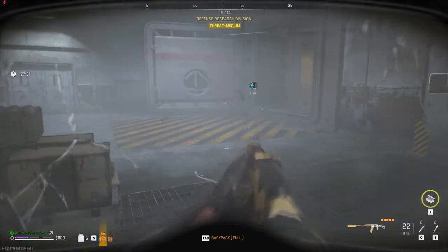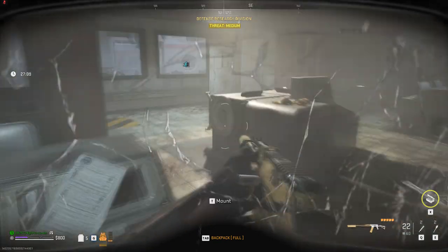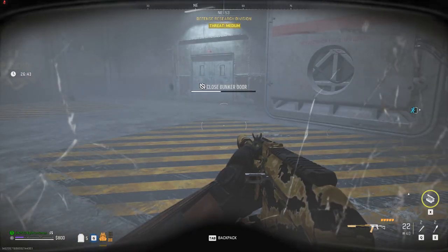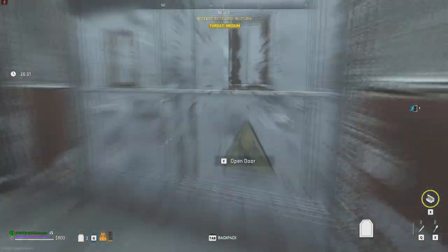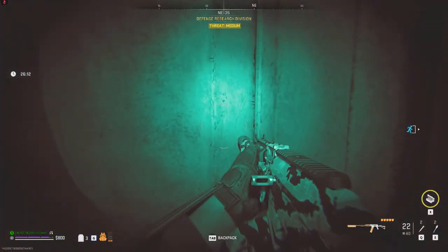Make sure you have the Vondel gas sample as well as the Kosher Complex gas sample inside your inventory. Proceed to the next area where you will require the night vision goggles. Be extra careful here as there are gonna be other players roaming around. As soon as you get out of the door, head straight to the right, and then continue to hug the wall until you find the A1 entrance.